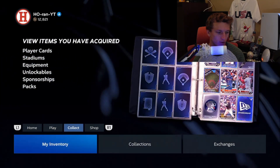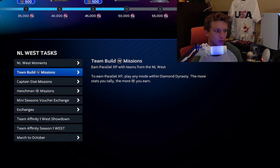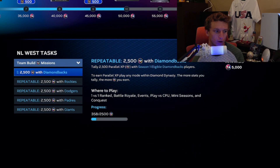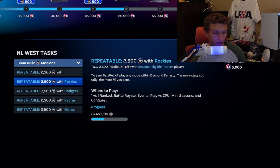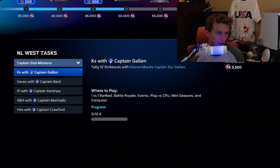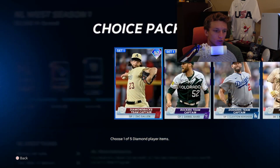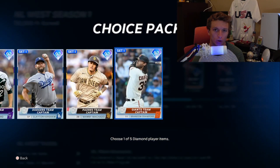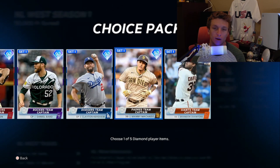In the Team Affinity program there are three different categories of stat missions. There's a team build mission where you've got to get 2,500 XP with each of the teams in that division — for the NL West that's the Padres, Diamondbacks, Rockies, Giants, and Dodgers. Then there are the captain stat missions, where you get a captain pack. You get five of them as you go along in the program. Each time you get one, just put it on your rec squad.